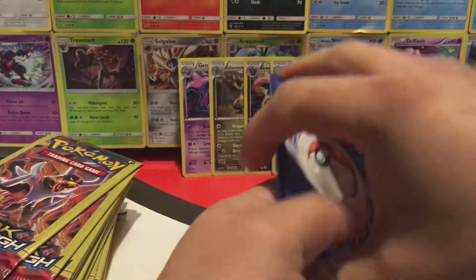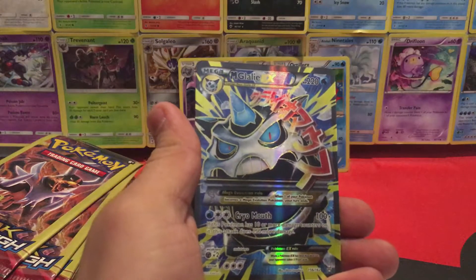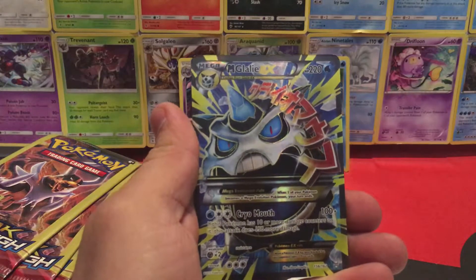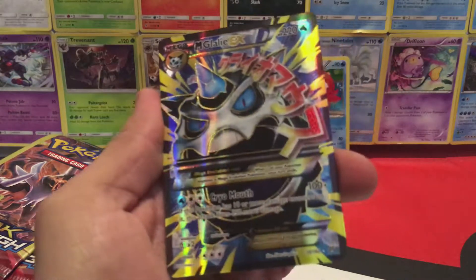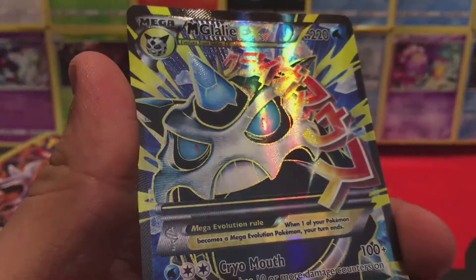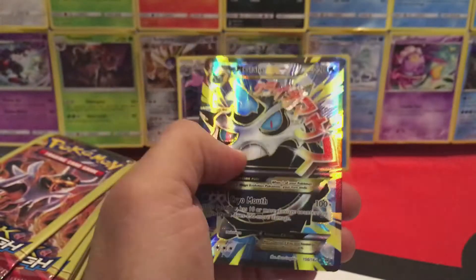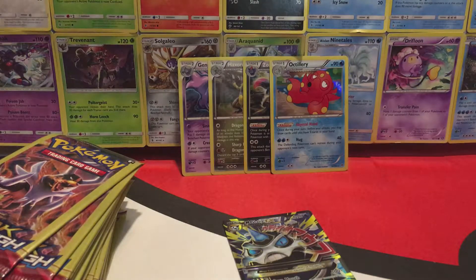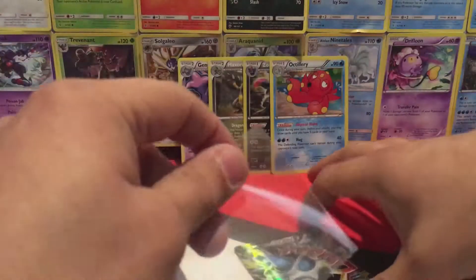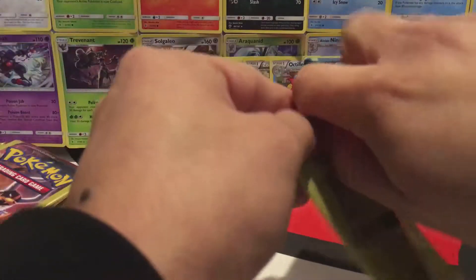All right, first pack — do the pack trick. We start things out with a Remory and a Buddy Buddy Rescue. Wow, what a great way to start off this part — a Mega Glalie EX Full Art! Let me just get a sleeve for this really quick. Well, I guess we did better already. One EX beats four holos any day. Wow, I wonder what else we can pull — we still got 24 packs to go.